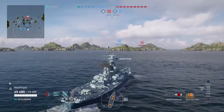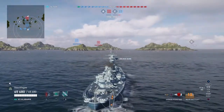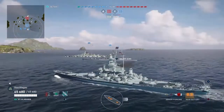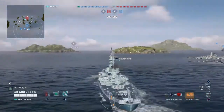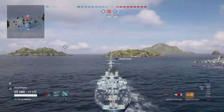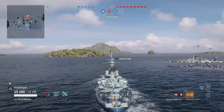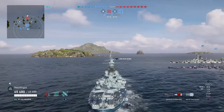Now let's go over our shipping forecast. On our team we have a Le Fantast, a York, a Flint, a Mogami, Nagato, Scharnhorst, Nelson, and Bismarck. On the enemy team there's a Yadachi, York, Belfast, Chapayev, two Gneisenaus, a Colorado, a Vladivostok, and an Iowa.